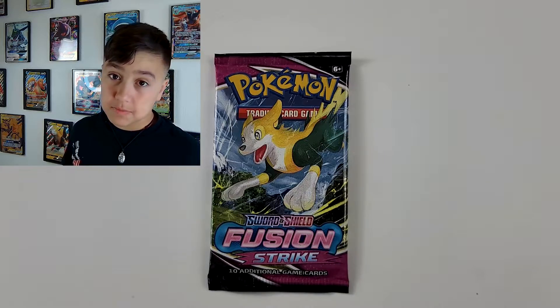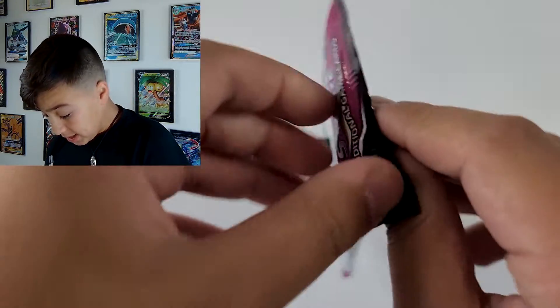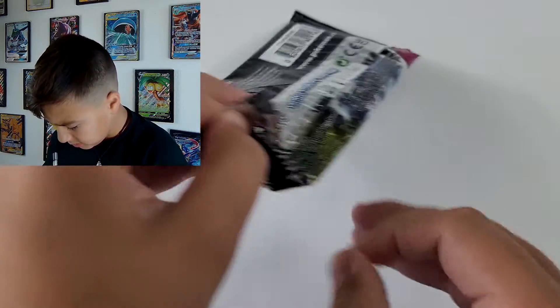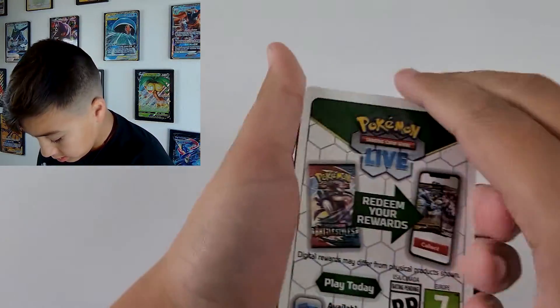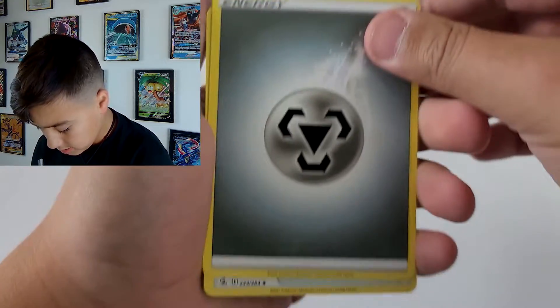So we got our first pack — a Fusion Strike. Both in dark works. Cute dog. This is what we want from our packs. We want old arts, we want anything good, we'll take it. That is a white-colored card, my dudes. Let's see.